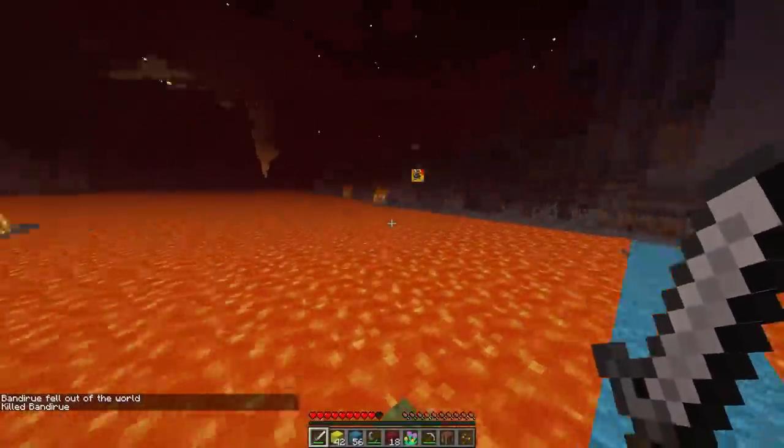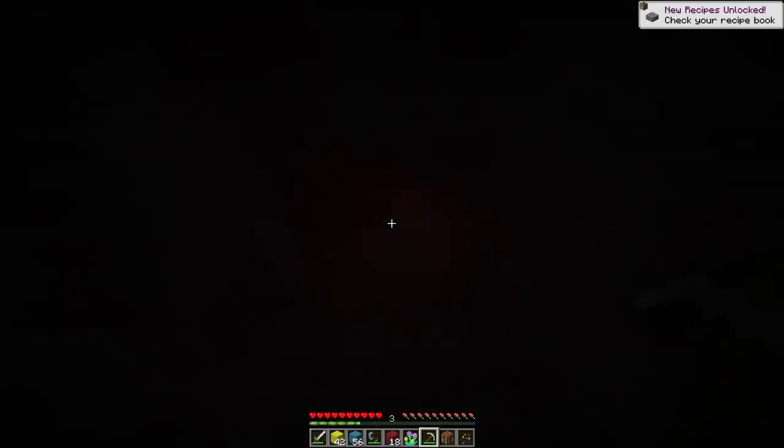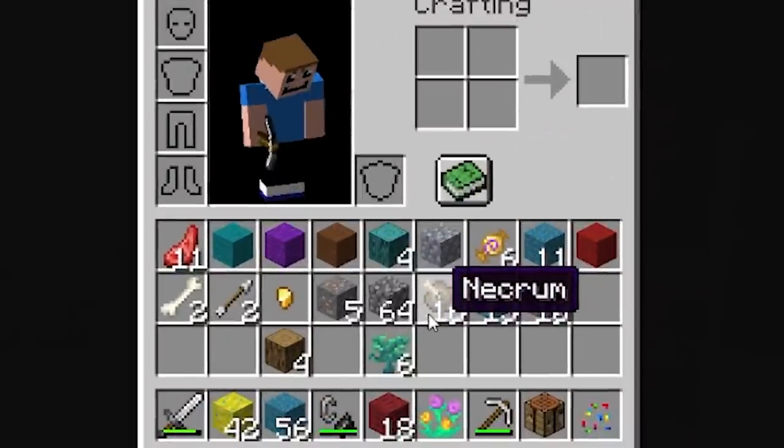Physics mod, best mod. But this is not about the physics mod — it's about the nightmare mod. What is this? It's actually just iron! Okay, if your world runs out of resources, just hit up the nightmare zone. Whoa — I destroyed a lot of blocks. Necrum!